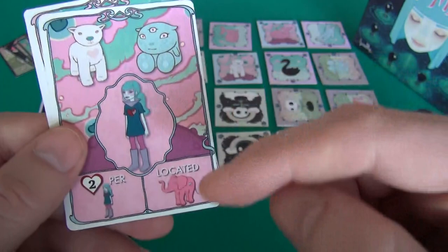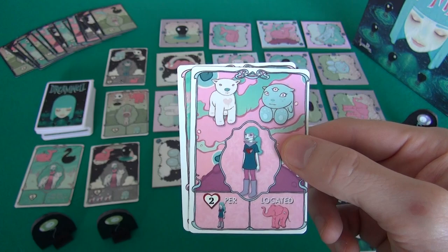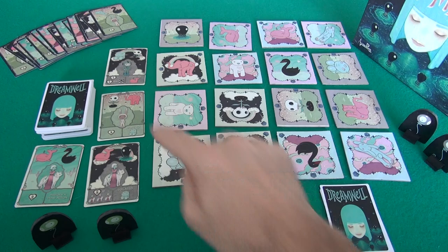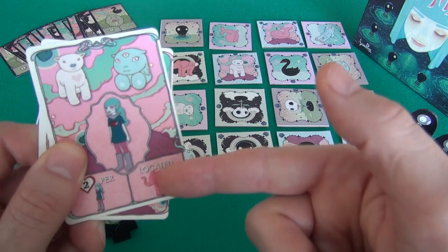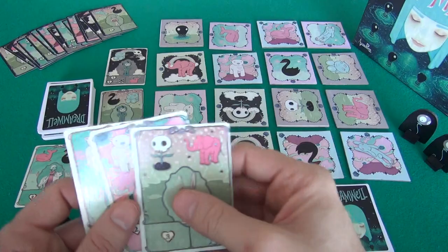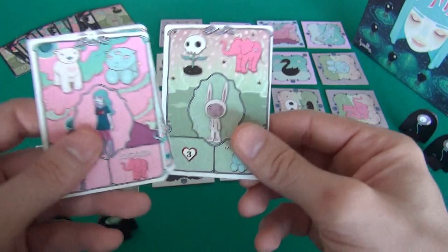Once I find Heart Girl here, I will unlock Pink Elephant — meaning it's as if I have already found Pink Elephant, which would help me find another friend later on. I can see right here another friend that could give me three points, which requires me to be standing on Pink Elephant. So if I first find Heart Girl, it's as if I'm standing on Pink Elephant even if I'm not, which is going to make it easier to find that card.